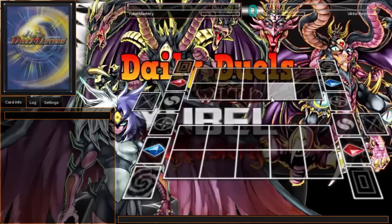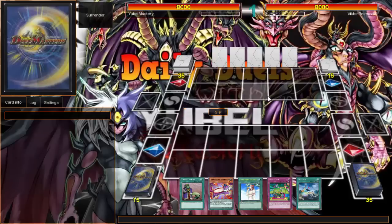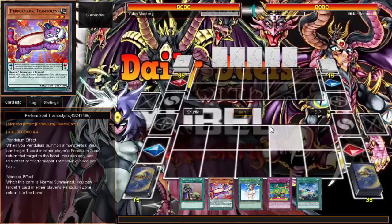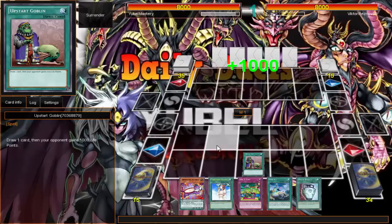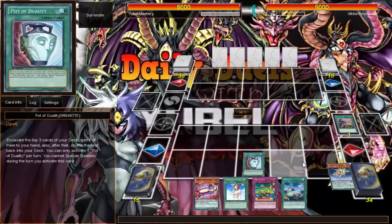Alright people, welcome back to another episode of Daily Duels. Today is Wednesday, which means we're using Clebola. As you can clearly see, there's trampolines — I've never been a big fan of this card, but I wanted to try it out. I've been seeing a lot of Cleed players use it and top with it, so I figured I'd just test it out.